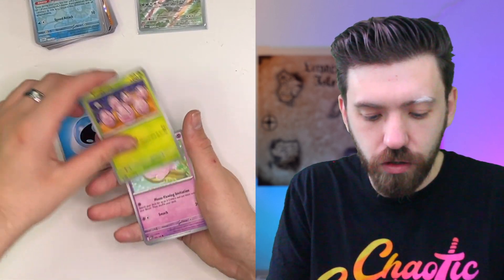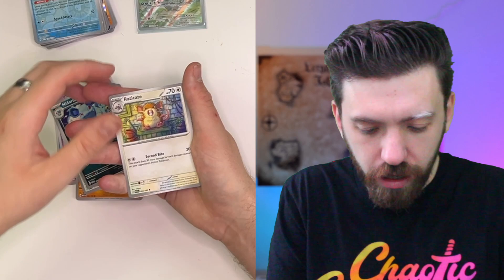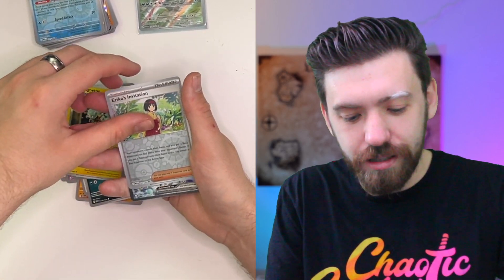Water energy. Exeggcute. Clefairy. Machop. Porygon. Need Arena. Raticate — that's a cool artwork. I like that environmental, town aspect to it. Magneton. Erika's Invitation.